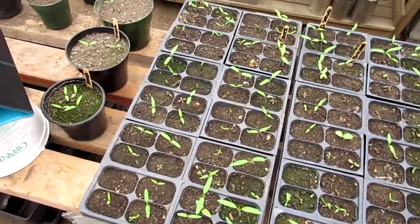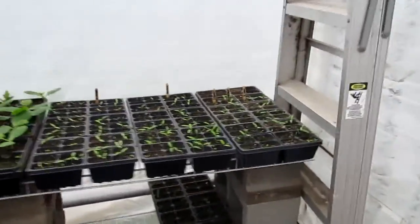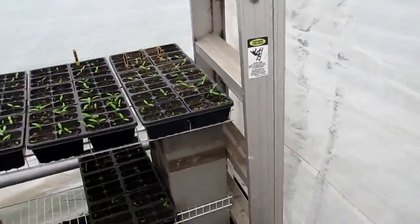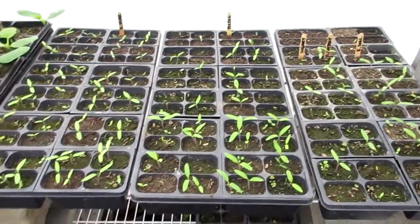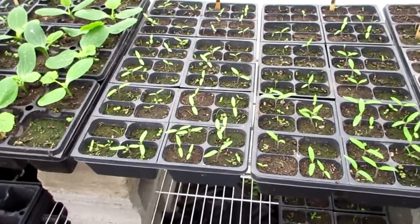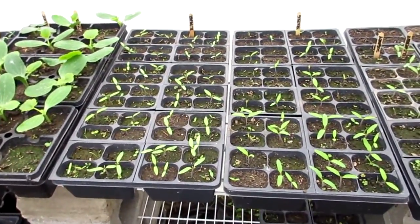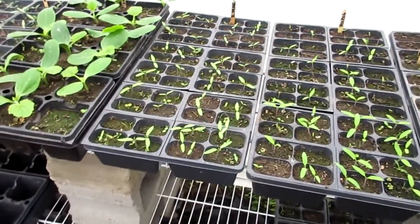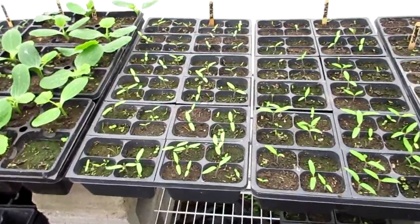I can't read some of the variety markers but I've got them all written down. Over here on the side: more tomatoes — Early Dow, Red Cherry, Sugary, Big Red Pear. I've been growing Yellow Pear for years and really like them. The Red Pear is an heirloom variety I'd never seen in a catalog before, so I decided to try it this year.